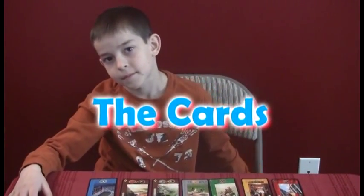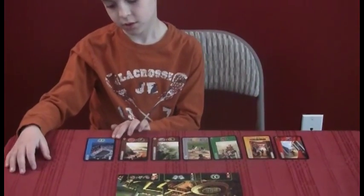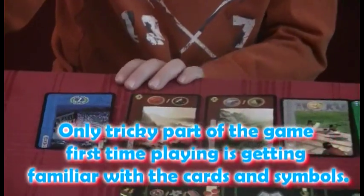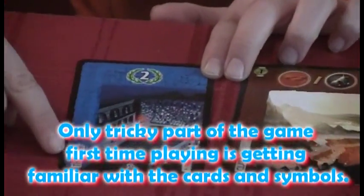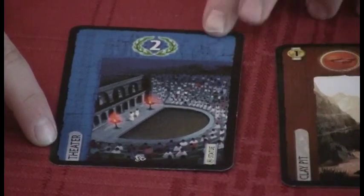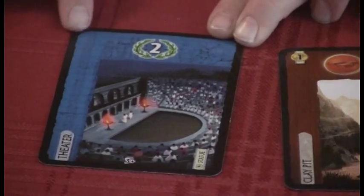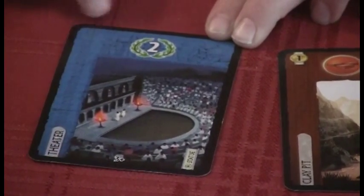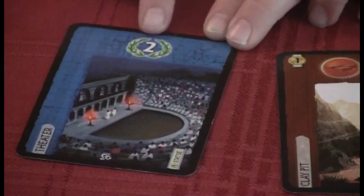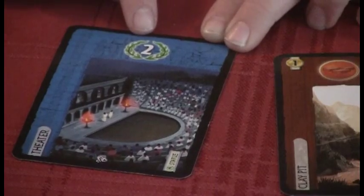Show me the cards you first had in your age one hand. These are the cards — that's what you had to choose from. How did you choose? What does a card mean? Well, this is what you're building. This is how much it costs. This one costs nothing because it has nothing in there. The blue cards with a number inside show how many victory points — that number is your victory points.